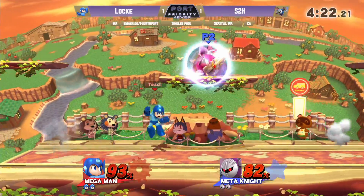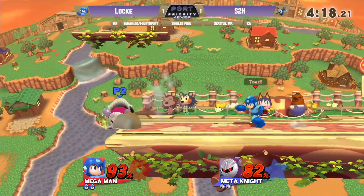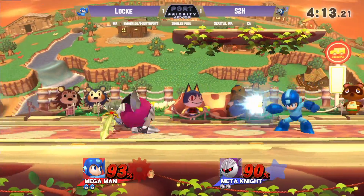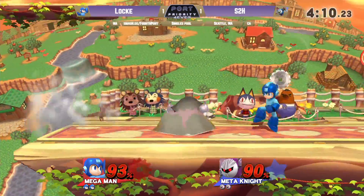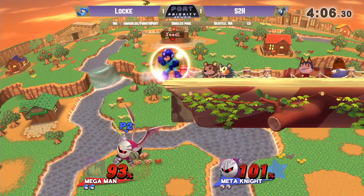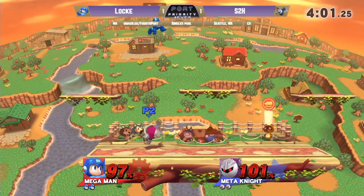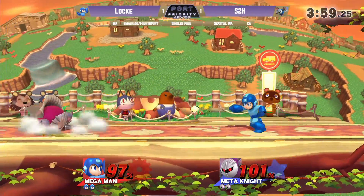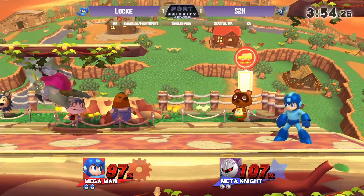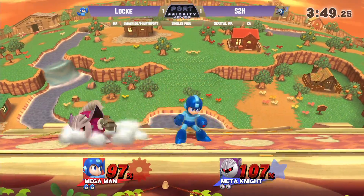Dimensional Cape onto the platform — let's see what we got. I think Locke tried to read a jump on the platform right there. Trying to wall him out with lemons. Definitely in percent right now for up tilt to go off the top with that rage. I think he's looking to try and get a trump back air here. S2H has been throwing out a lot of Dimensional Cape — maybe to try and scare Locke into not knowing when he's going to go for the hit.